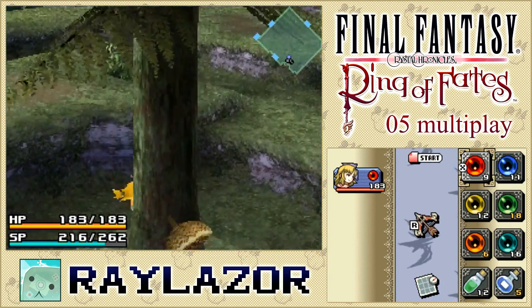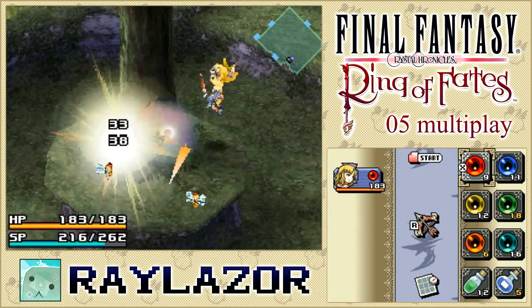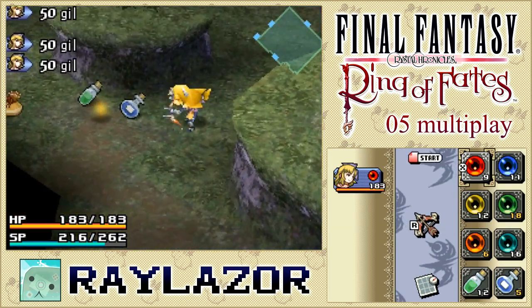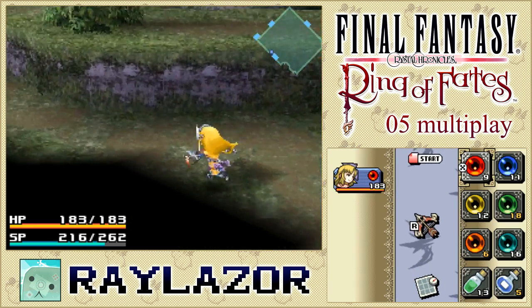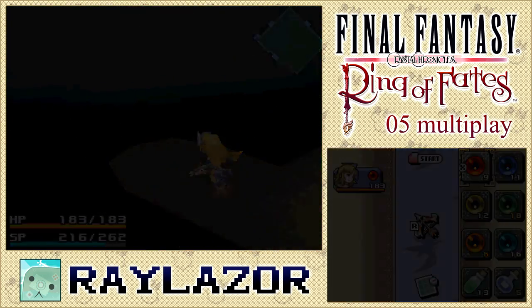These bees will keep respawning so let's sneak the hive real quick while we still can. Bees themselves are generally weak, so just smash their face in. Apparently the people in Ring of Fates are very good with their accuracy — give them props for that. Let's backtrack now — this is our first backtrack area and I believe there are two more to go through.